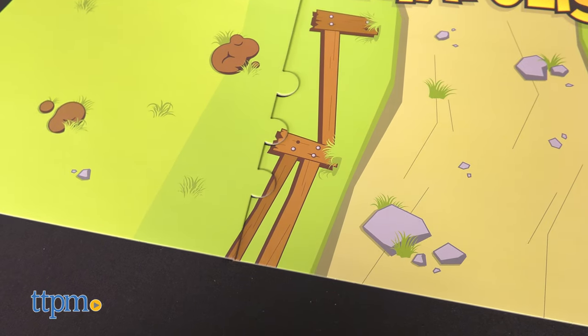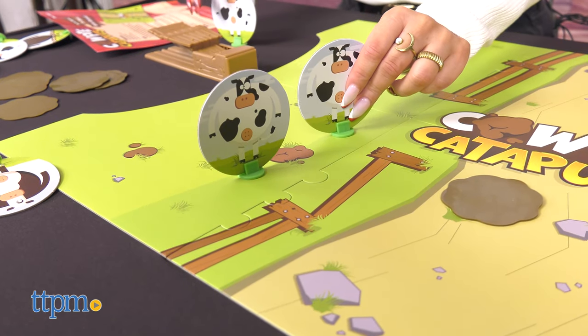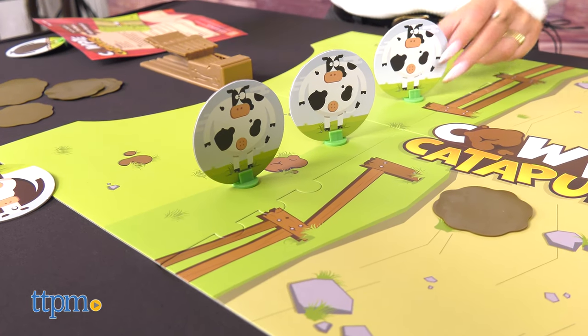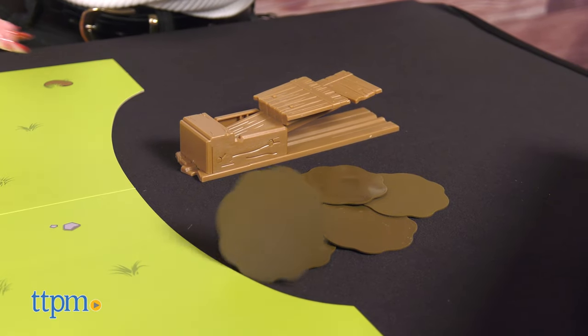The game includes a 30 by 20 inch game board that resembles a farm. Each player is given four cardboard cows to place anywhere behind the fence on their side of the big barnyard game board, seven rubber poo patties, and one plastic catapult.